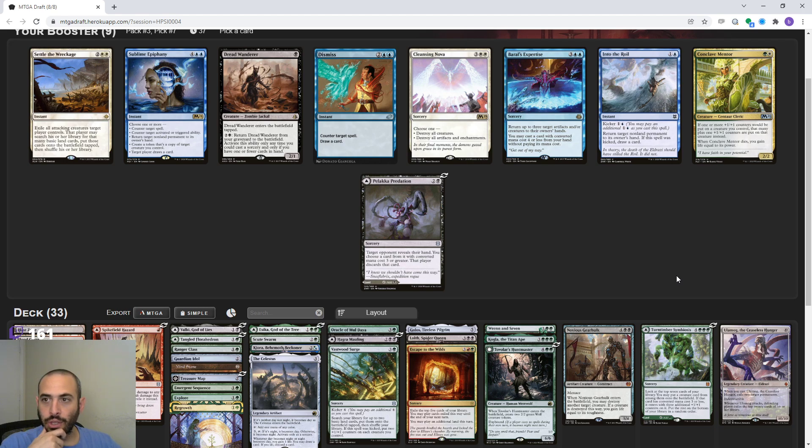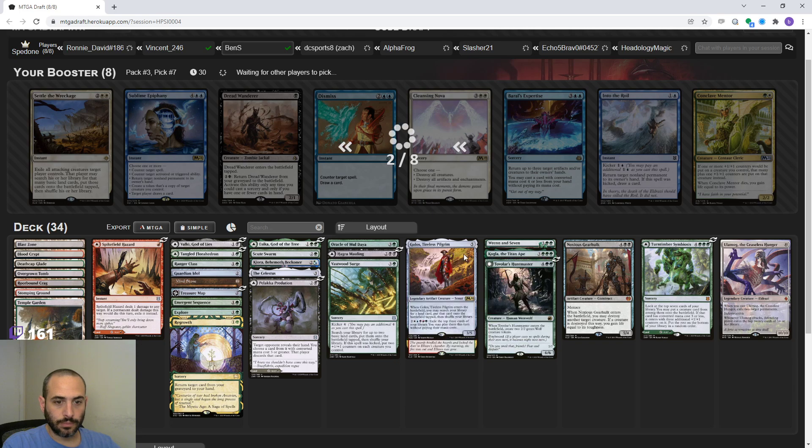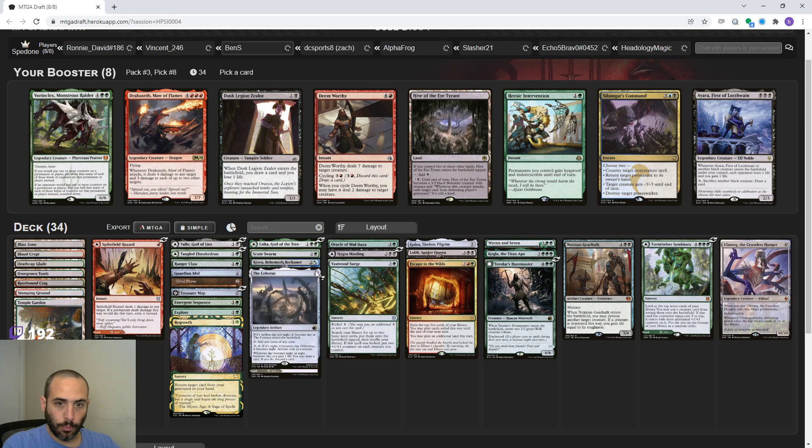This pack doesn't have anything I'm really interested in. So I guess Palaka Predation - split card land spell, play it over a swamp. So that's 27 spells which is probably about right. We have a bunch of lands and split card land spells - like four of them: Florahedron, Spikefield Hazard, Predation, Symbiosis, Mauling.